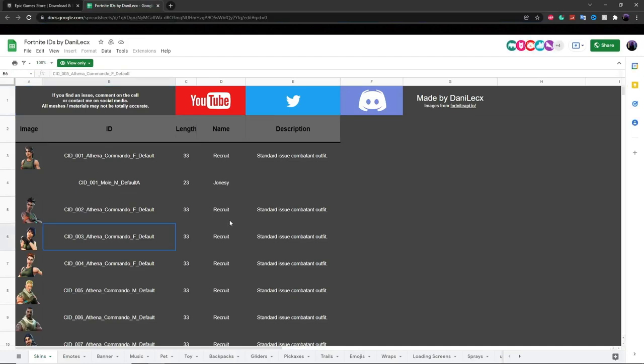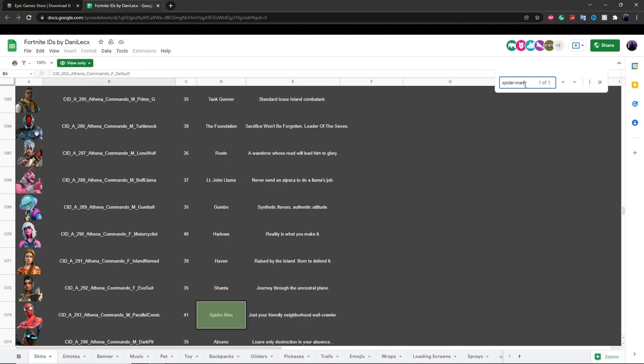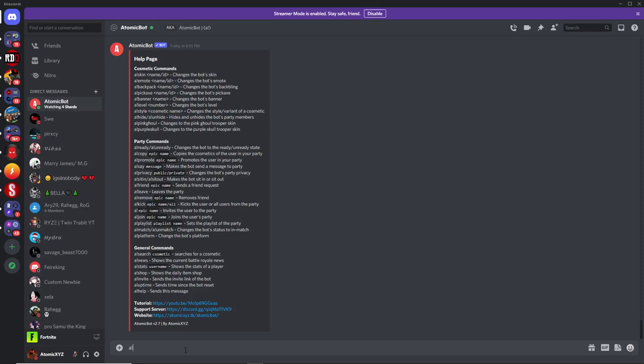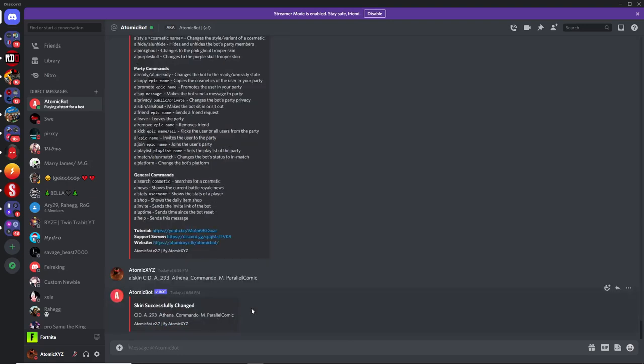To find something like the Spider-Man skin, just type spider-man into Ctrl+F or the find menu and it'll take you to the Spider-Man entry. Copy that ID, then use !skin and paste the ID right in — that'll change your bot's skin to Spider-Man.